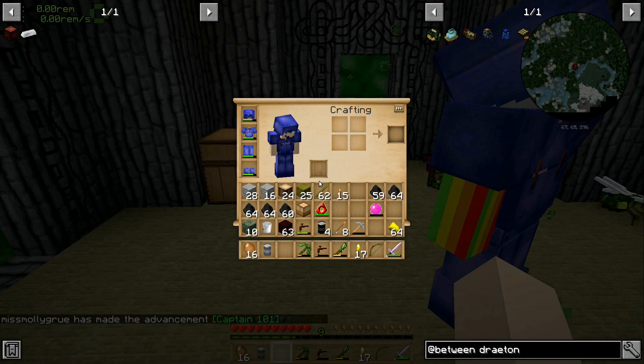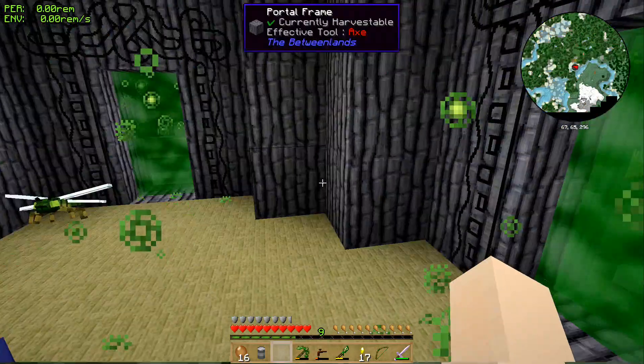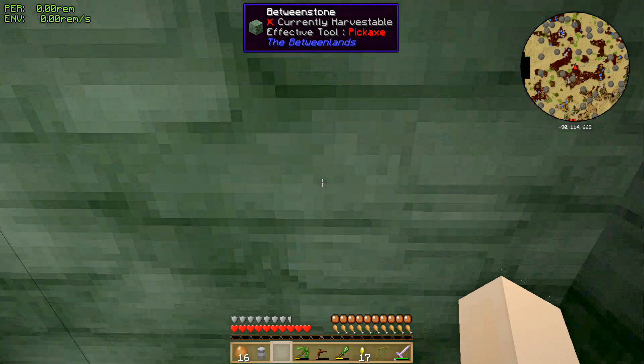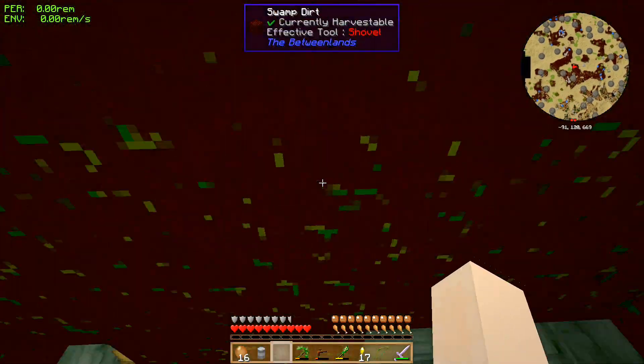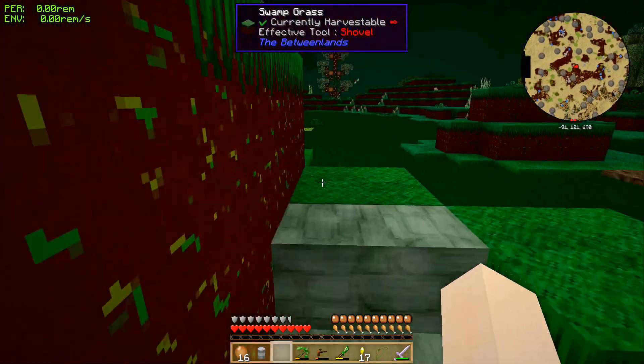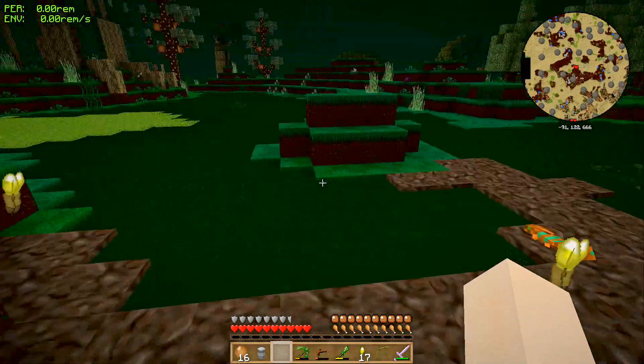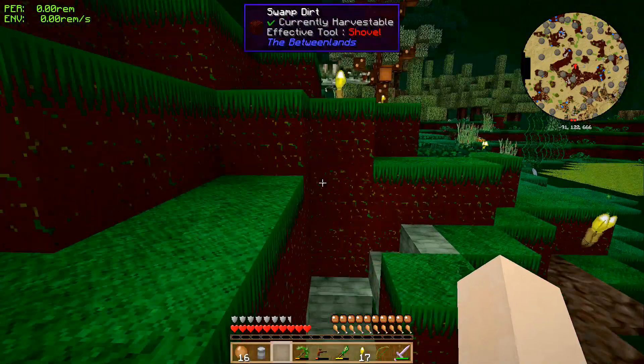I'm going to the Betweenlands to put my iron drum in place for pumping up some oil. Sounds good. I'm wondering if we should maybe give up and look up how to use compost, because we've made compost, which seems to me to indicate we ought to be able to grow stuff now. Yeah, I agree. There are some lurkers here, up at the top of the first staircase.